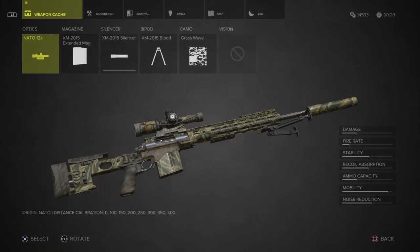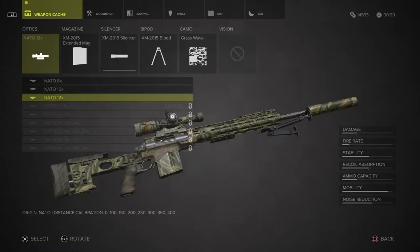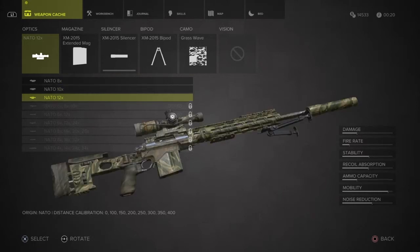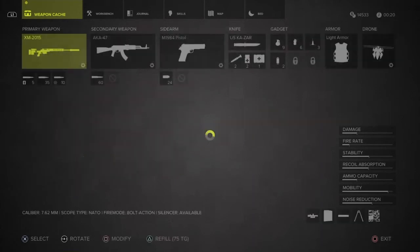For now, that's the rifle sorted. The other thing to do is the NATO 12x — that's the optics. If I click on that, you'll see as I'm going down and unlocking stuff, I've been able to unlock the scope power. I started with 8 power, managed to unlock 10 power, and now I'm down to 12 power. So every time you come back to your safe house, go to your weapons cache and check what upgrades you've got so that you can apply those to your rifle, machine gun, or pistol.